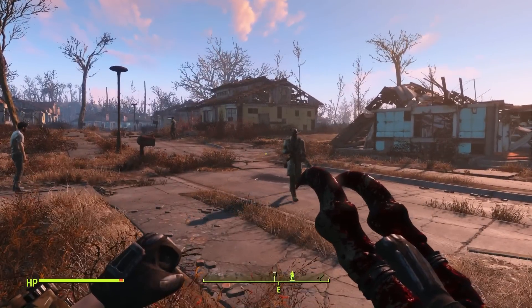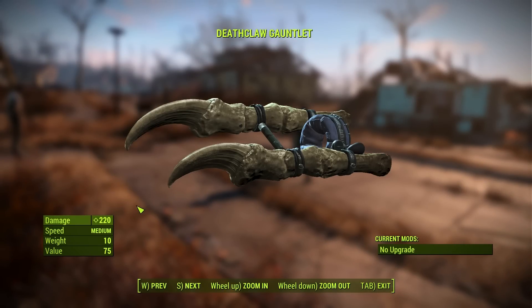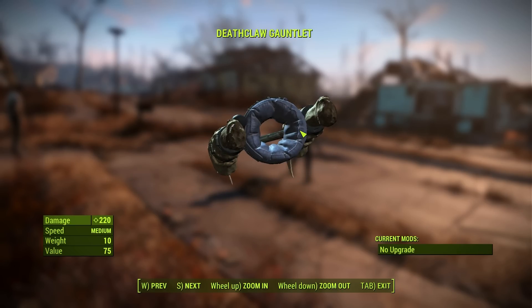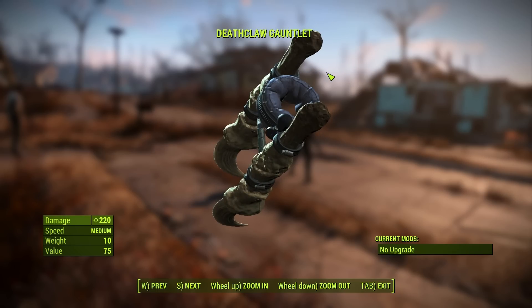Let's check out the stats. We've got 220 damage right there, and a speed of medium — so it's not as fast as some of the other melee weapons, but look at this thing: it's got two claws on it and it looks pretty sweet. I really like it.